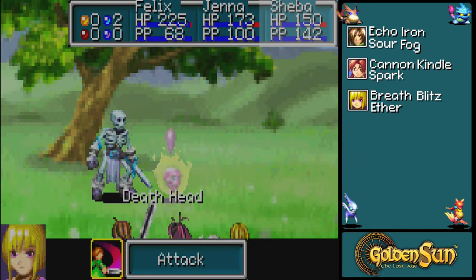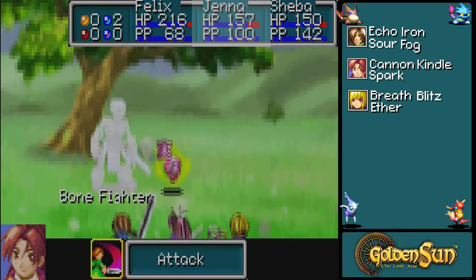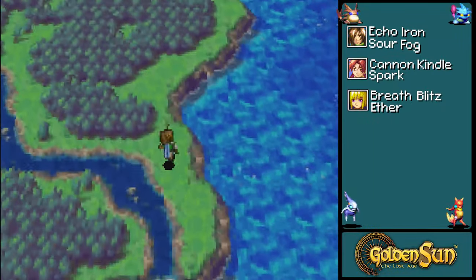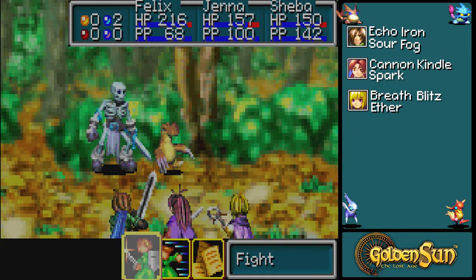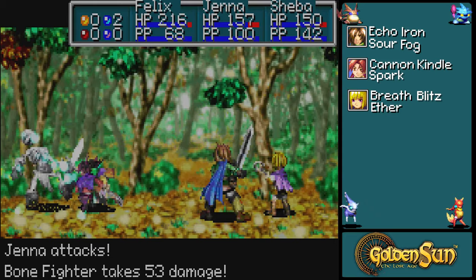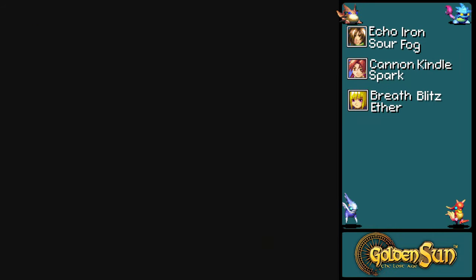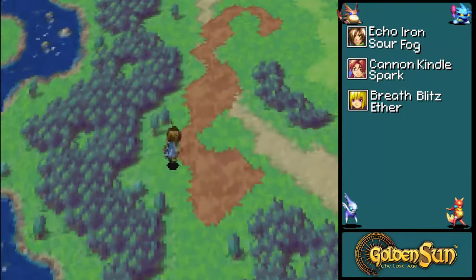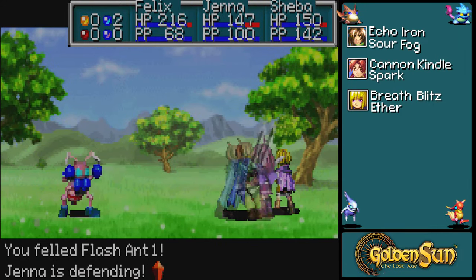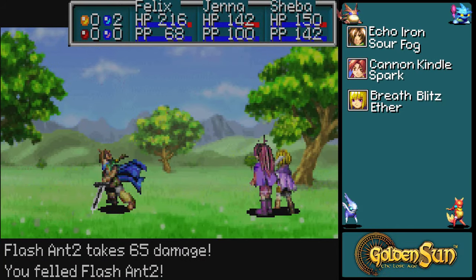Bone Fighters and Death Heads — I'm not a fan of them. Death Heads can self-destruct, pretty much, if given the chance, and I'm not okay with that. Bone Fighters and Moles — just all the things I don't want to deal with. Actually, Moles aren't that bad. The Bone Fighters and Death Heads are the bigger ones I'm not fond of. Death Heads can do a self-destruct move that does a lot of damage — they're not fun. Bone Fighters are big group enemies that can deal a whole lot with a specific move, but otherwise it's kind of pathetic.